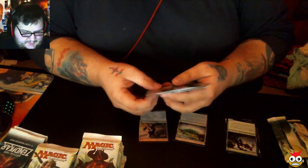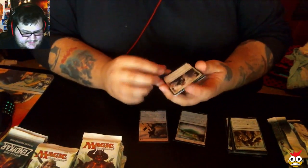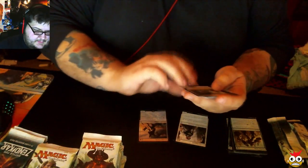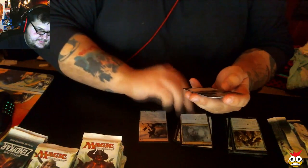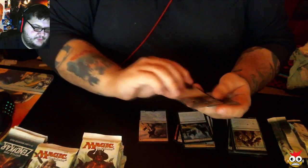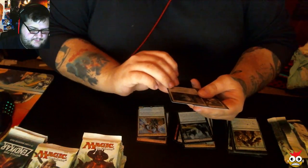Hopefully we can find something nice — I think I just did. So if you hear me freaking out and possibly having a heart attack, you'll know why. Our first uncommon: Serene Steward. Royal Spout. Retreat to Hagra. Our rare is Noyan Dar, Royal Shaper. Our foil: Lithomancer's Focus.